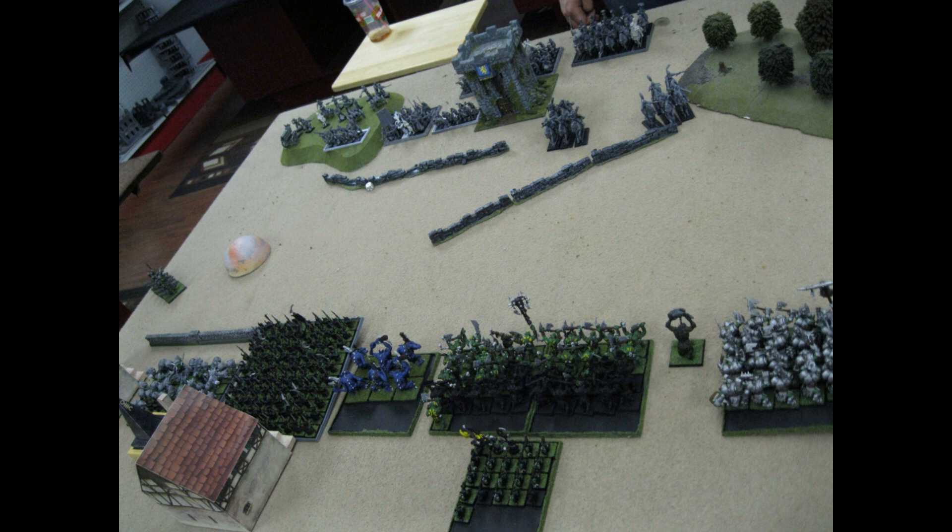Left to right I have my squig herd horde, my 100 night goblins with one boss, river trolls, my savage horde with my great savage shaman in there, behind them is the bunker with the BSB, a single troll, and then my black orc horde on the far right. For him, he has his whole war machine thing on the hill with two cannons, a mortar, a hell blaster, and an engineer standing with them.